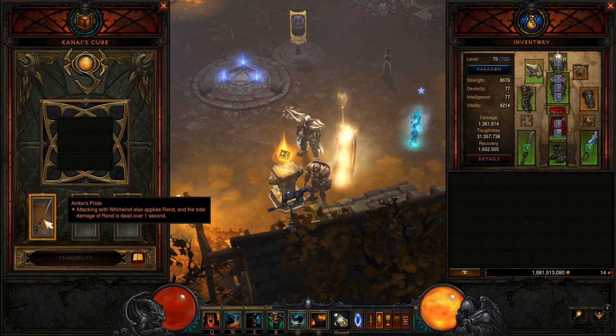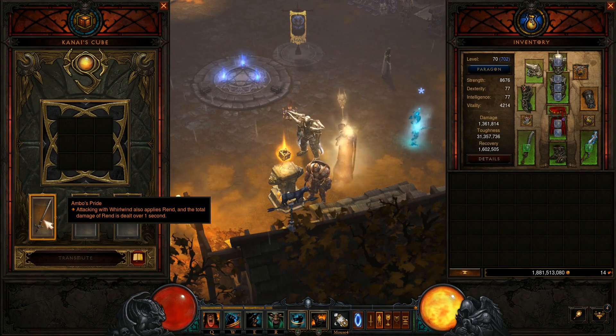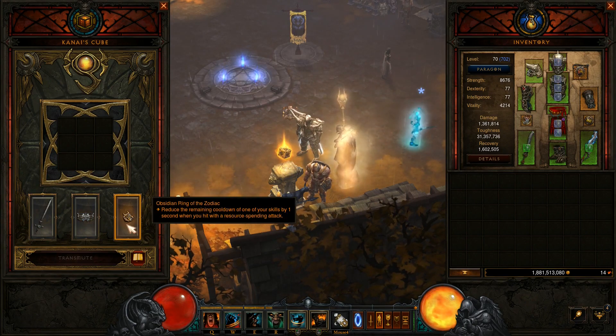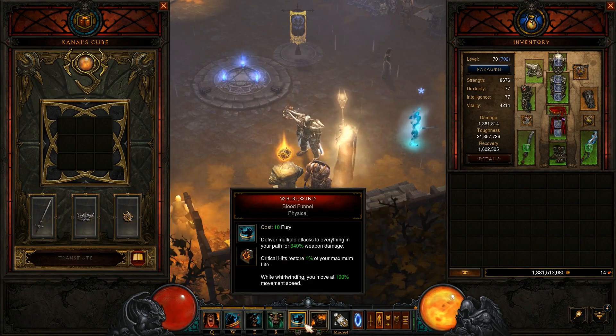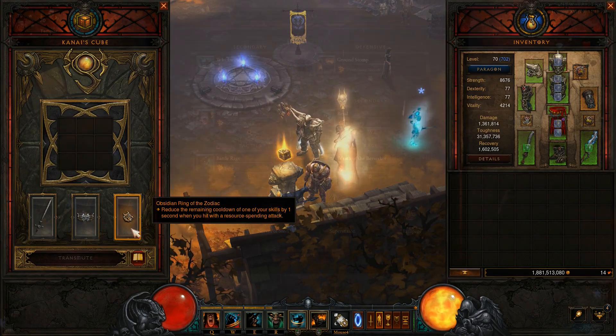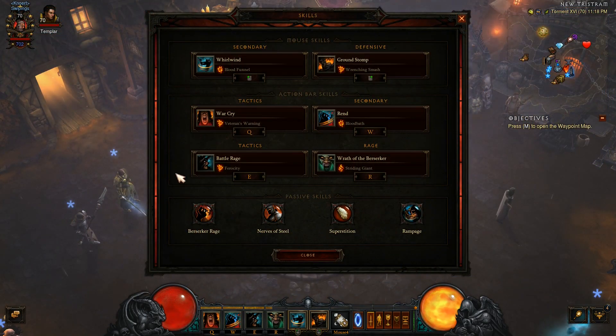Then we have Kanae's Cube. I have Ambo's Pride in this one since I am using Whirlwind. I have Limitation in this one for more stacks. Obsidian Ring of the Zodiac — I will always do Whirlwind so my skills will come off cooldown faster.